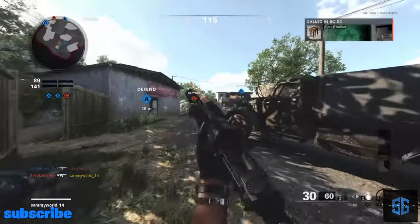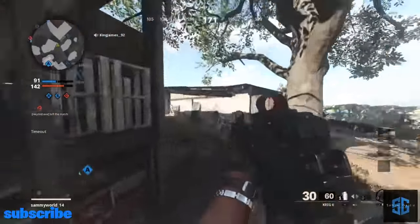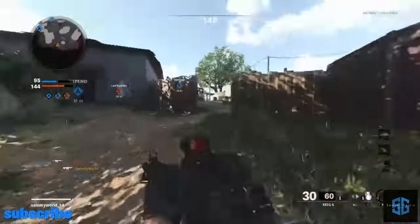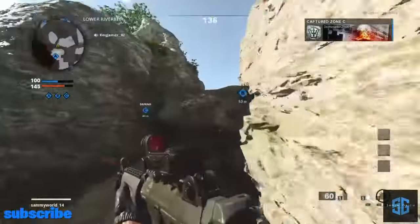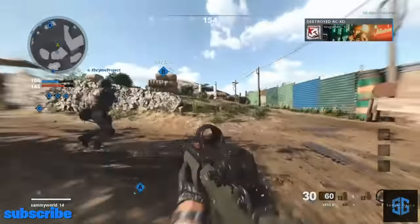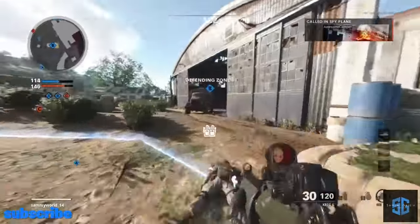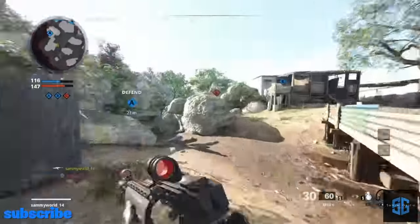Hostile RCXD in your AO. Losing B. Taking C. Location secure, maintain current posture, throwing grenade. Losing B, enemy is Charlie. Enemy spyplane inbound. Secure, secure Charming.